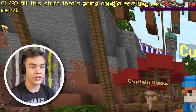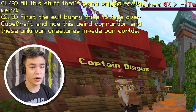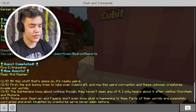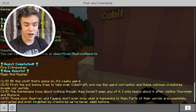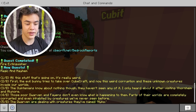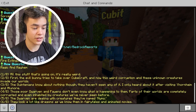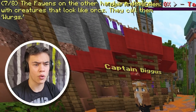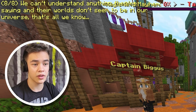Who's Cubit? I'm going to talk to Cubit first. All the stuff that's going on — it's real. First, the evil bunny tries to take over CubeCraft. And now this weird corruption and these unknown creatures invade our world. That certainly is weird. The Quintanians know nothing though — they haven't seen any of it. I only heard it after Jornheim and the Alenor. Those poor dwarven and faeans don't even know what's happening to them. Parts of their worlds are completely corrupted and inhabited by creatures they've never seen before — they look like dragons. The faeans are dealing with creatures that look like orcs — they call them worgs. We can't understand anything they're saying and their worlds don't seem to be in our universe.